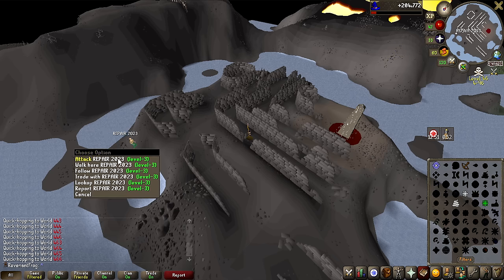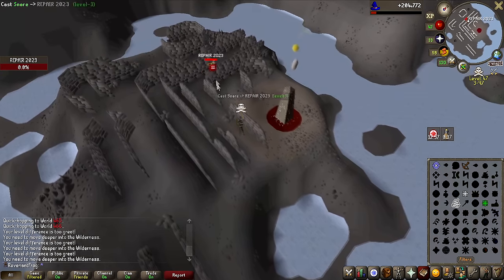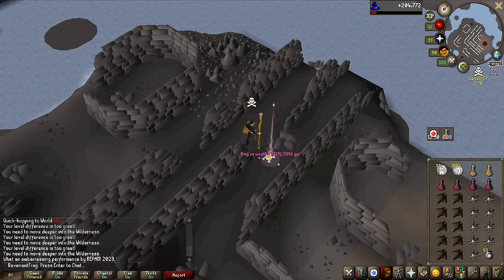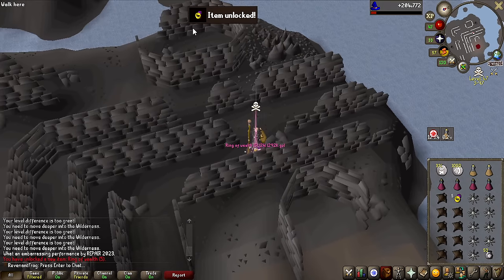There's a guy here! We actually got an attack in — 11 damage, he's dead! Please give me the Glories! Ring of Wealth — but oh my god, that's 300k! I'll definitely take that! That is an unlock as well, of course, but I definitely should have brought my looting bag. Actually, you know what — I'm really happy with that, because this is a teleport I can use above 30 Wilderness. It allows me to teleport right to the Grand Exchange.